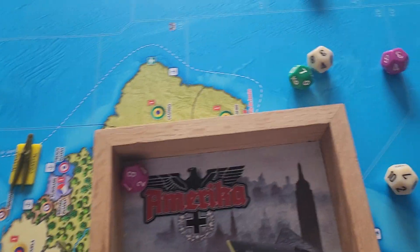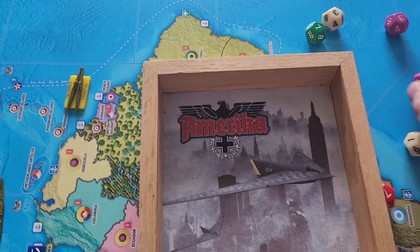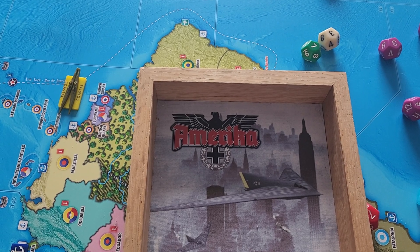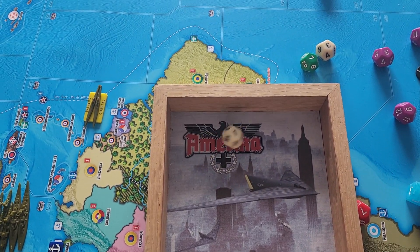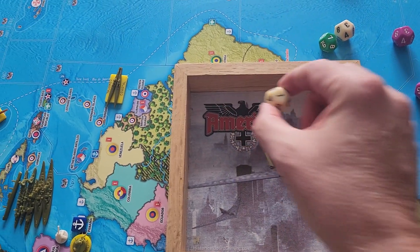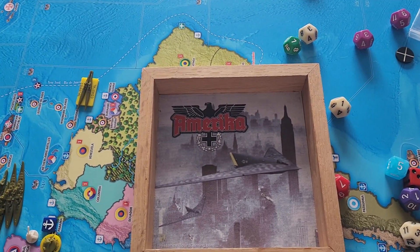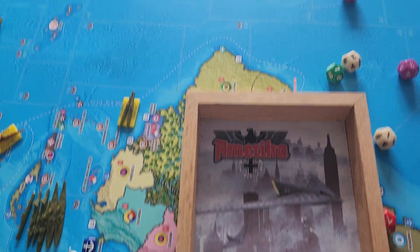It's an eight, so this destroyer died. Now let's do the seaplane attacking the sub — at a three hit, rolled a one, so the sub will die. The sub in retaliation rolled an eight, so it died.